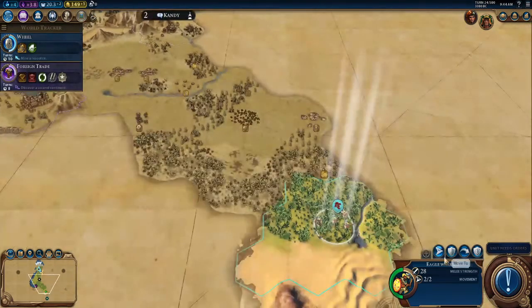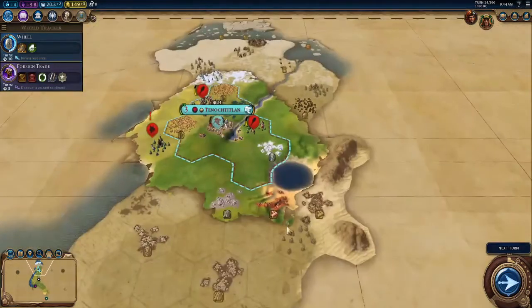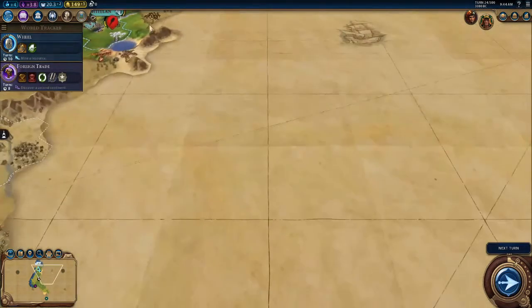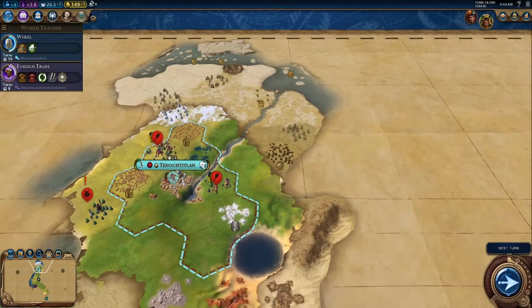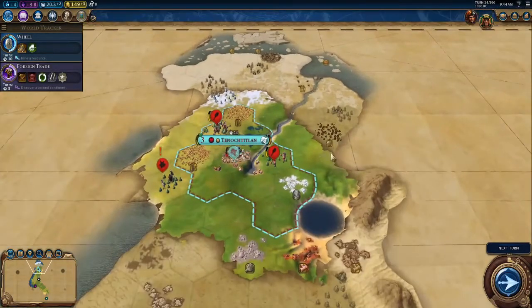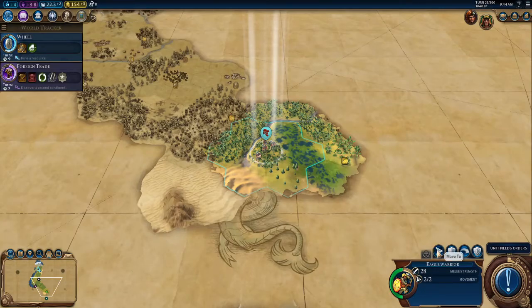Next, we're going to want to research the Wheel — it's a pretty natural thing to research at this part of the game. We're also going to want to search for another civilization close to us. If there is another civilization close to us, we'll be able to attack them, taking all their resources and defeating them.